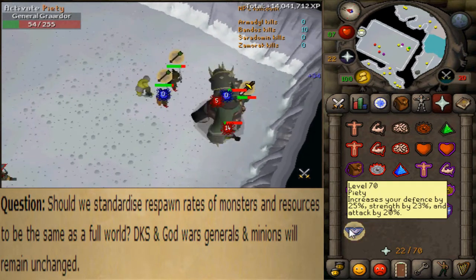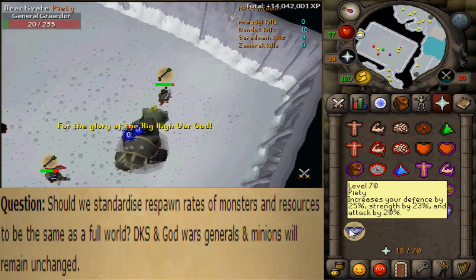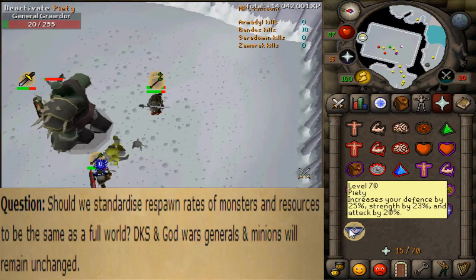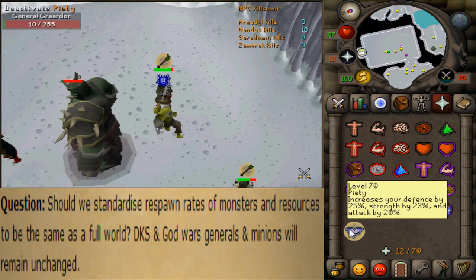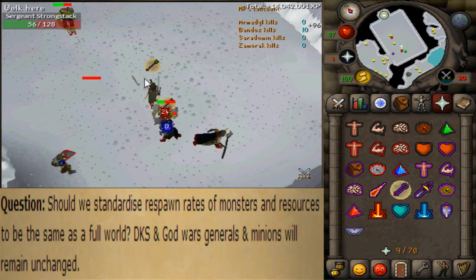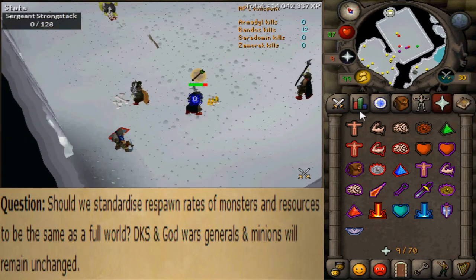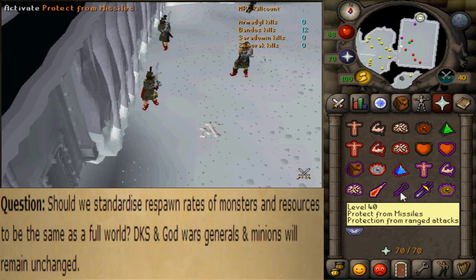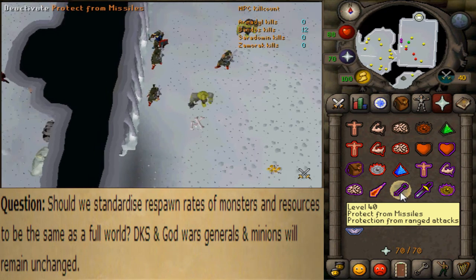I think this respawn rate enhancement on average worlds would be very good. Even for God Wars Dungeon Generals — if you're at Bandos in an average world with around 200 players, it literally takes Graardor a minute to respawn. I think they could increase that to around 30 seconds on average worlds, but not to what it is on world one — a full world — where it takes 10 seconds for him to respawn, which could mess you over if you're soloing.